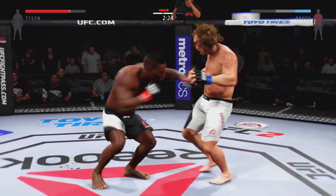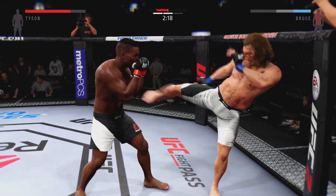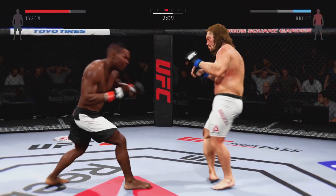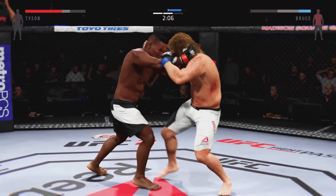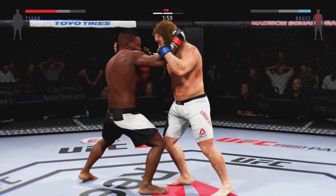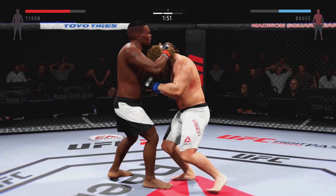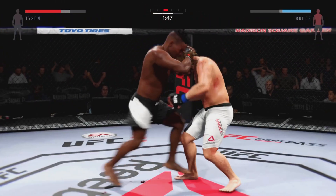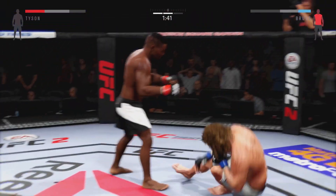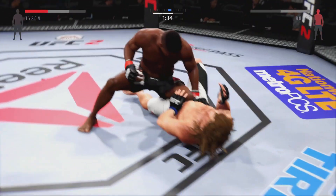Midway point of the fight. He lands the roundhouse. Big roundhouse kick. Solid hook in the clinch by Kid Dynamite. He transitions to the Thai clinch, and he eats a nice knee. He's hurt. Punishing the body. Big right hand.